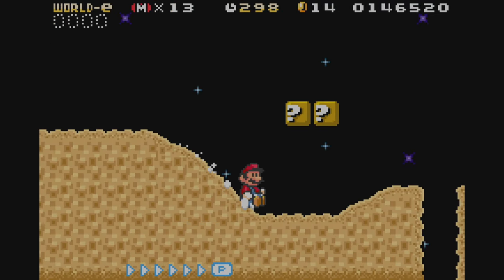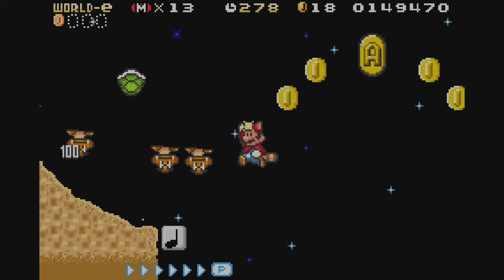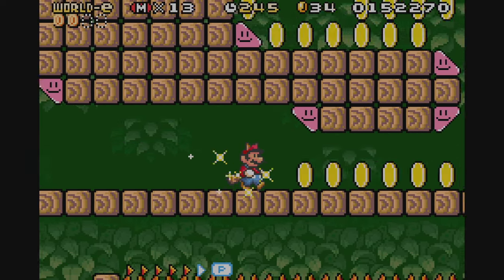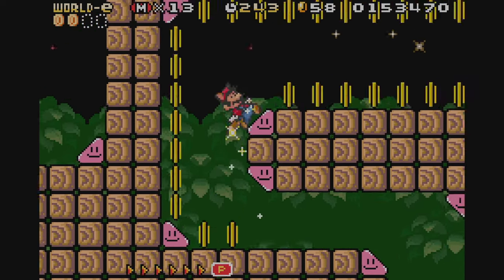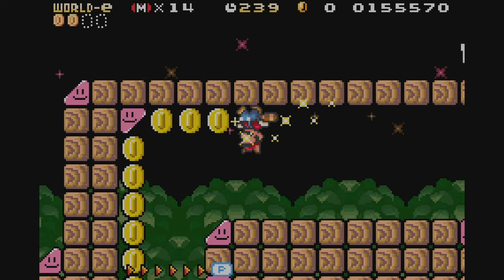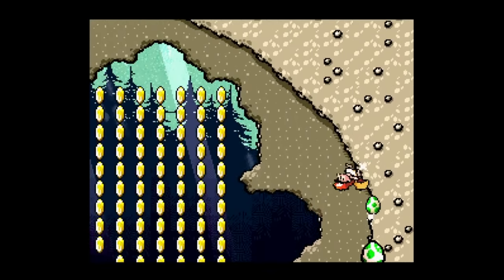Stage 7 is Sliding the Slopes. It's a nighttime desert stage, which seems pretty normal, until you enter the level's sub-area via the green pipe. This area has angled blocks that allow Mario to run up the walls and end up upside down. This section was a lot of fun and reminded me of the Super Baby Mario segments from Yoshi's Island.